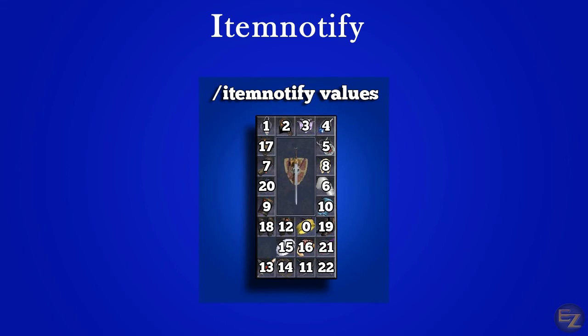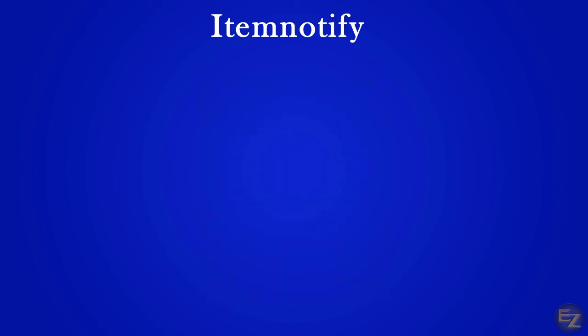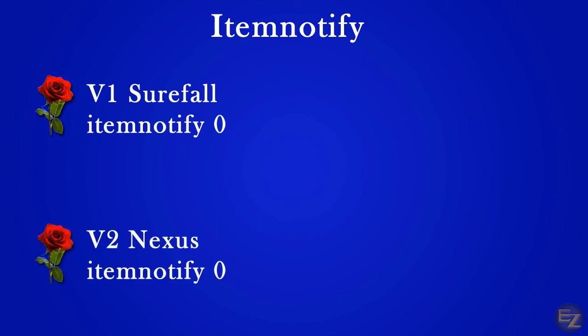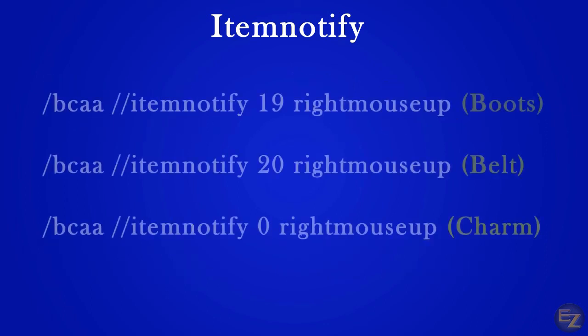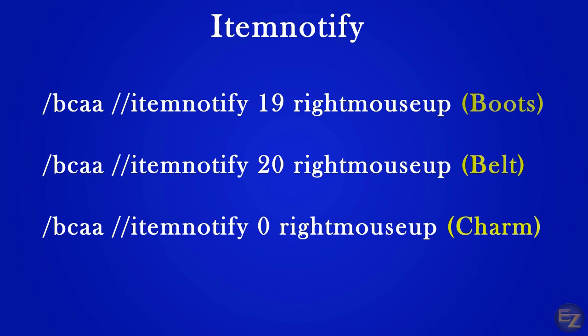Here is a quick reference to see which ID numbers go with which pieces of armor. Right mouse up emulates a right click on the item you're notifying. With that being said, we can make a quick macro for travel. Not only does your flower charm teleport you to either Surefall or Nexus, but soon after breaking into the custom content, your boots and belt will teleport you to Nexus and Stonehive respectively. We can make a macro using the item notify command to teleport our characters in unison: slash bcaa slash slash item notify 19 right mouse up for Nexus, or 20 for Stonehive, and 0 for Surefall or Nexus if you're using your merchant level charms. This will teleport all of our characters to our desired zones. If you're using ROF2, we can also activate any clickable item in our bags, but we'll save that for the advanced video.